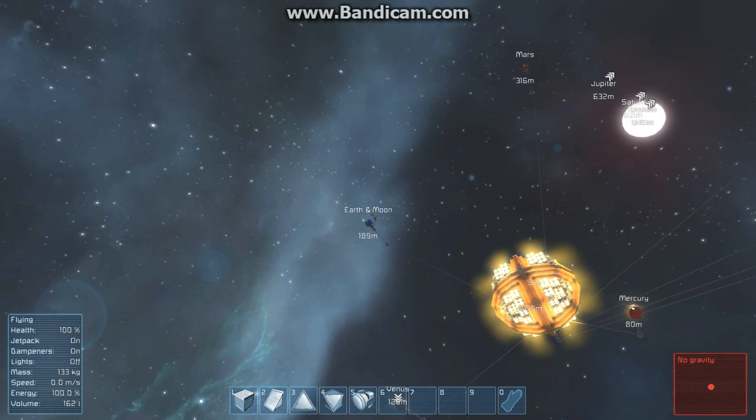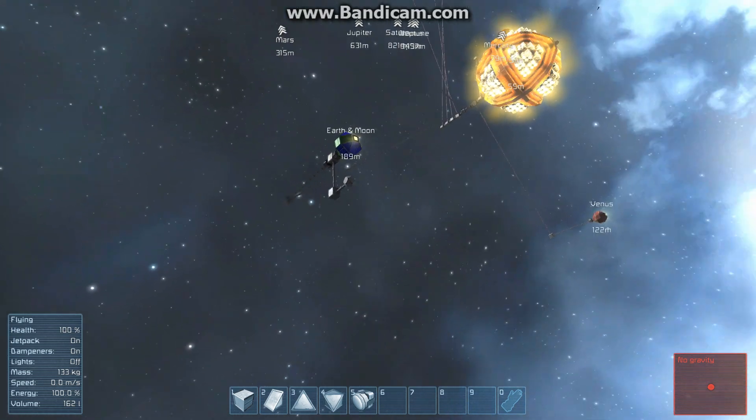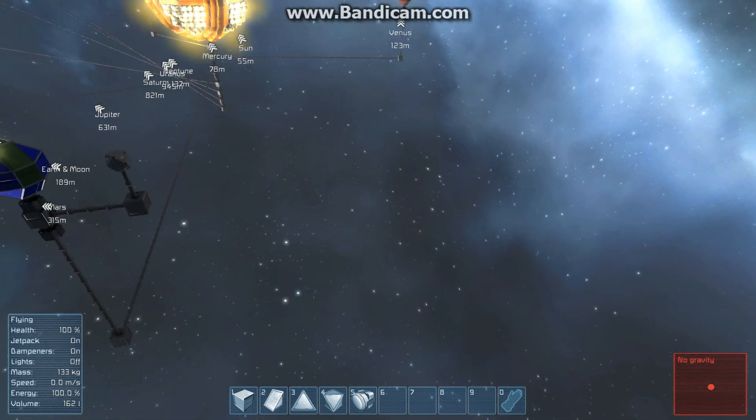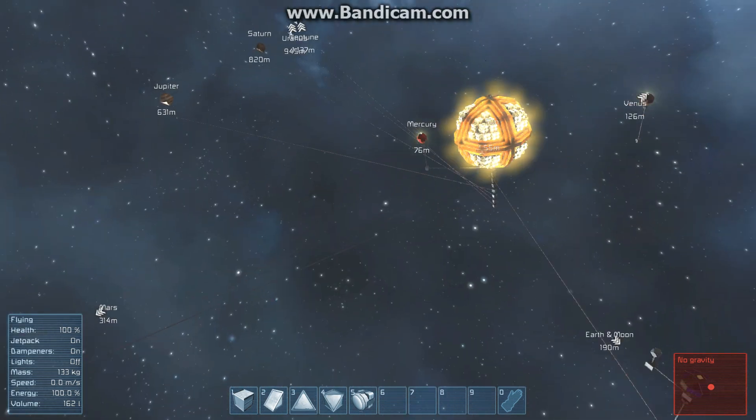Eventually they all catch and start going around pretty quickly too, all at the proper speed. You know, got the Earth, the Moon going around. I didn't set the Moon to try to do the proper thing. It's really just a model similar to ones they had in primitive days.